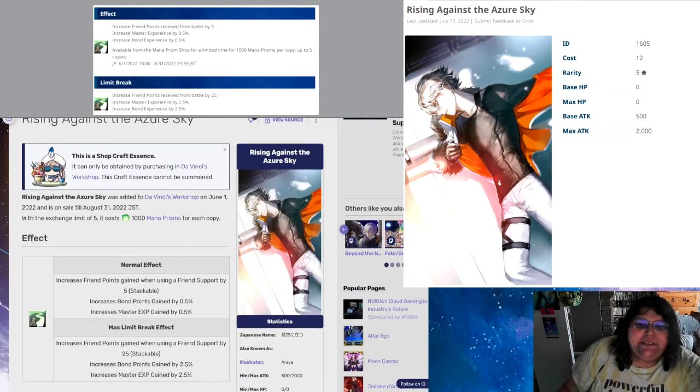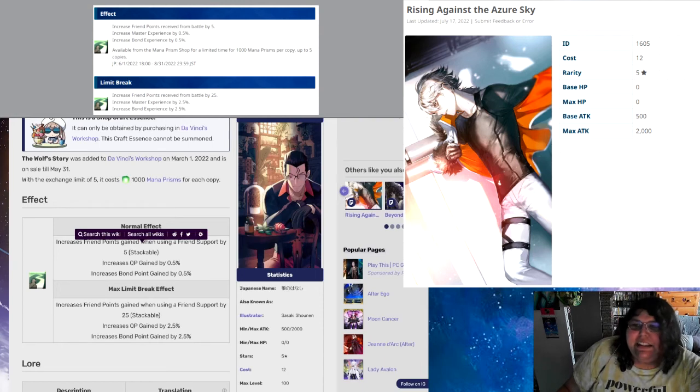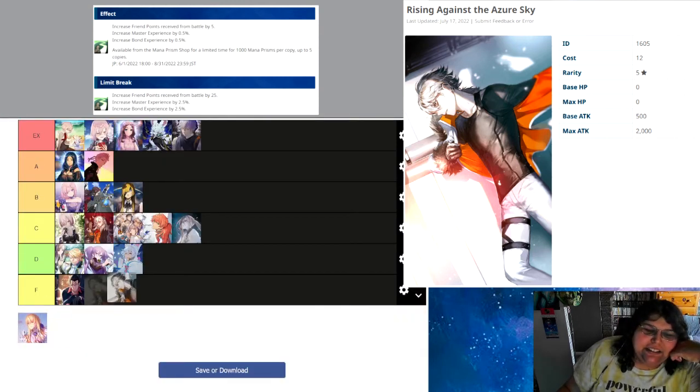Sadly, we have Rising Against the Azure Sky, which does the same thing but with Master EXP and bond points. While bond points are great and everything, it's just not enough to save the CE. It's not enough gain and it fails at that particular moment too.